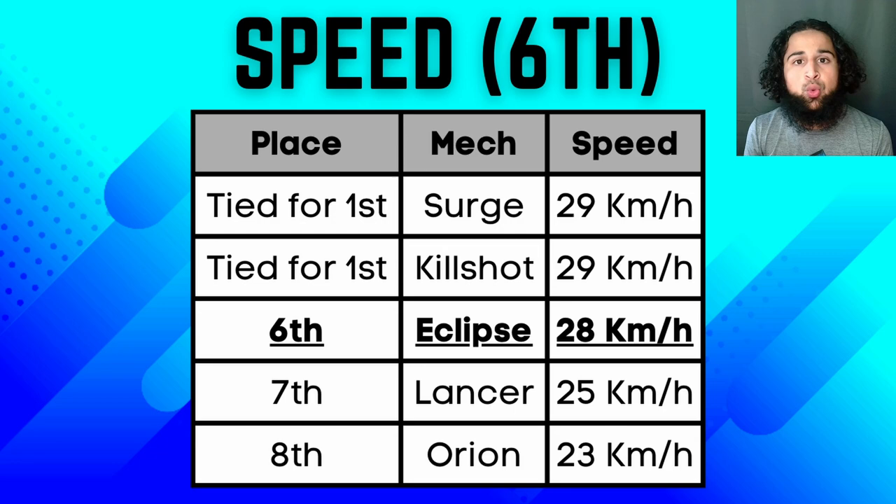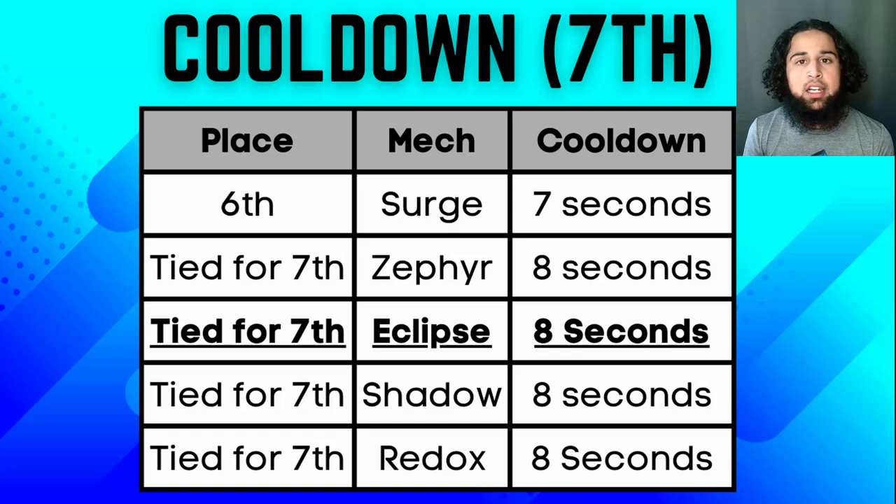His movement speed is 28 kilometers per hour, which is one less kilometer per hour than all the other scout mechs. All of the other scout mechs have a movement speed of 29 kilometers per hour, while he has 28. His cooldown is 8 seconds, which is the same as Zephyr, Shadow, and Redox.